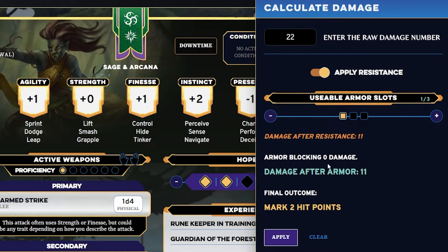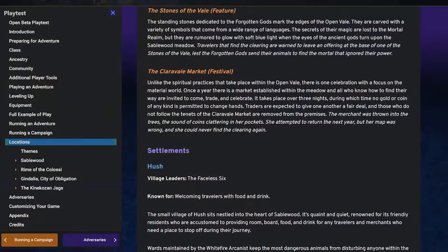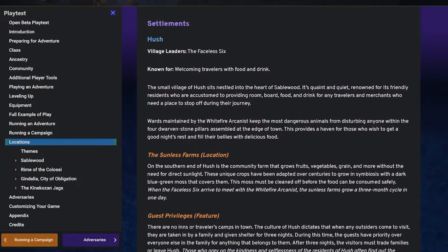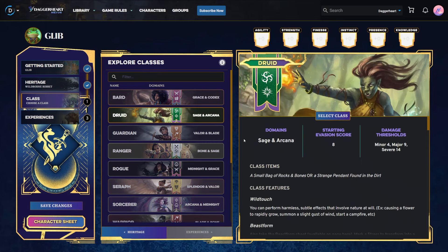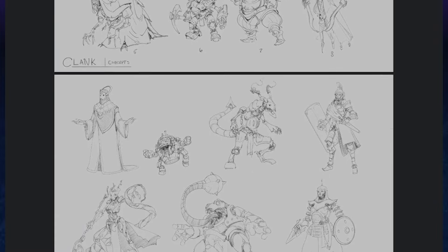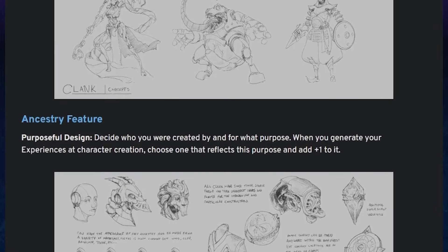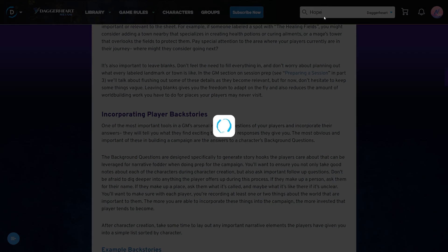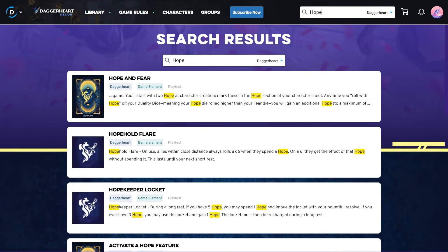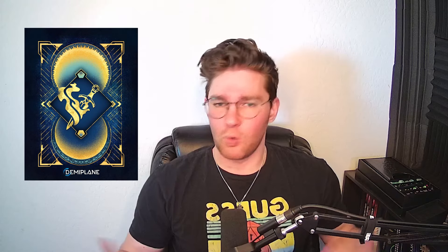Darrington Press partnering with Demiplane to release all of their beta test content was such a smart move, because not only was it super nice to have an online character creator that streamlines the process and makes everything really easy to understand, but also as a game master it was so nice to have all of this information in a digital format and hyperlinked, so I could quickly access information by hovering over a keyword or a reference to a character or location, or just word search for something — meaning I didn't have to flip through tons of pages just to find one specific rule. But while I really like the character creation process, there are some things I don't like, specifically with the experiences mechanic, which we'll get into here in a little bit.